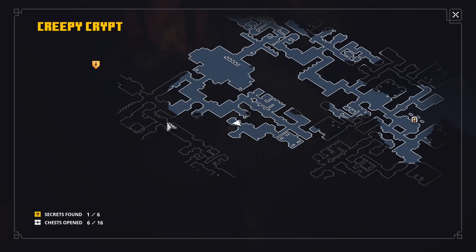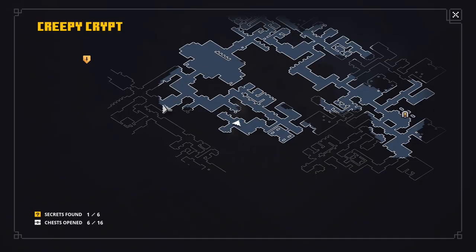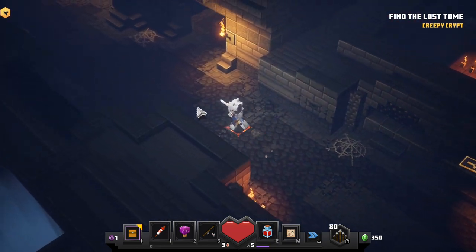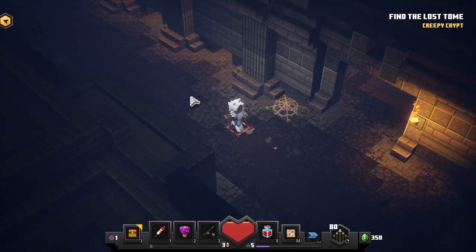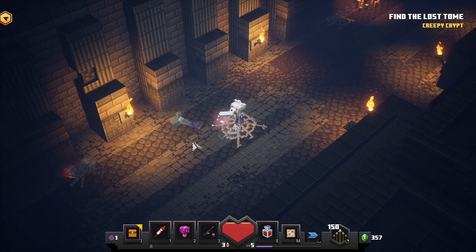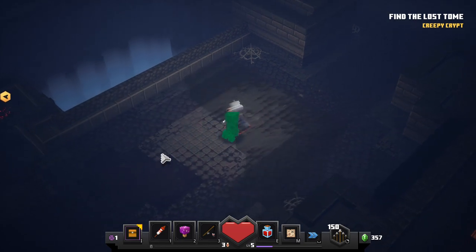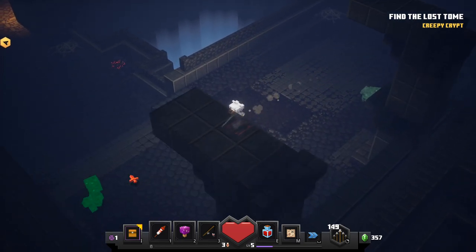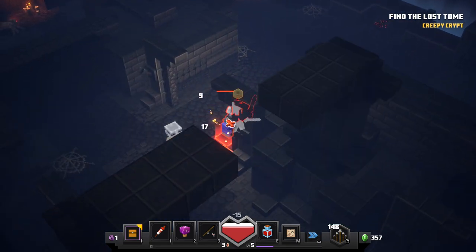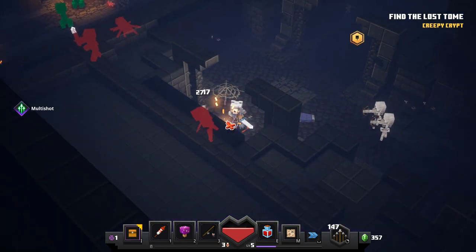I'm done here, gotta go back to the big gate thing that we opened. I gotta start using these special abilities - two and three. I gotta get used to that. I think I found a good way to fight the creepers - basically, do one shot with a bow and then you can finish it with the sword. That makes it a lot more risk-free, so to say.